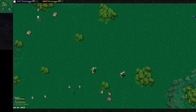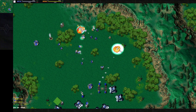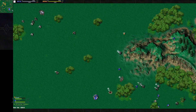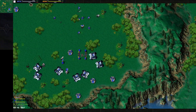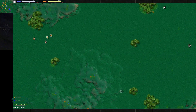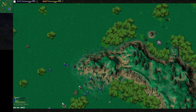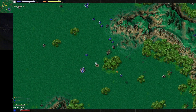Looks like Rock is already sending units in pursuit to stop Roland's little raid. This starting area — if you get stuck here it makes it so hard to get out once you're surrounded. That's kind of what we're seeing: Rock is surrounding Roland with way more units and Roland is just stuck in his main base.